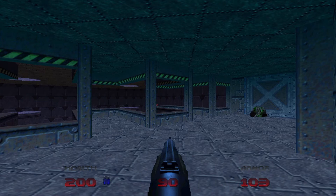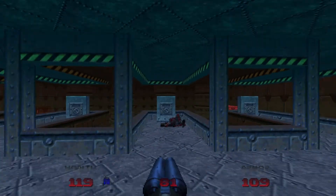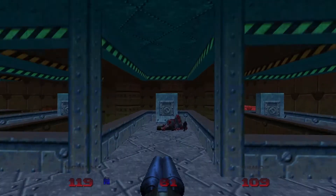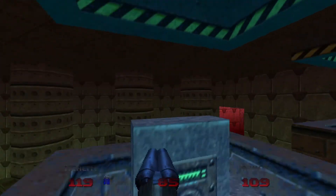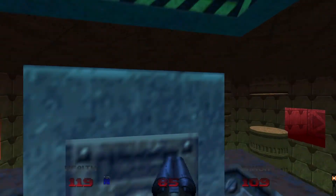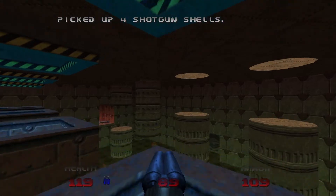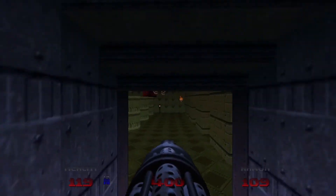It looks like we'll need to come back to this area and try again. We're back. We have these four switches. Assuming one, two, three, four — the pattern is going to be two, four, three, three, and one. This will reveal the Lost Souls, which we can just easily dispatch with our chaingun.